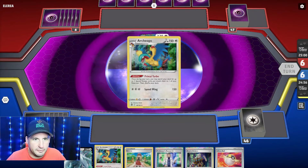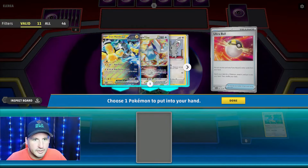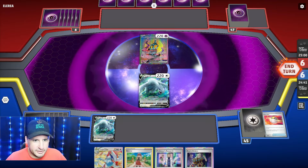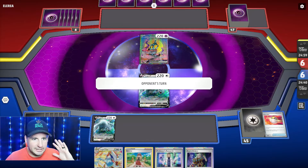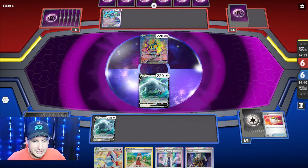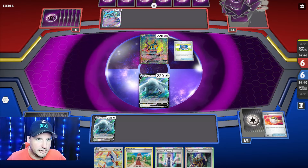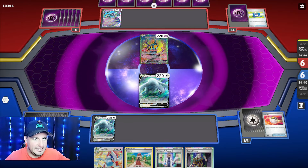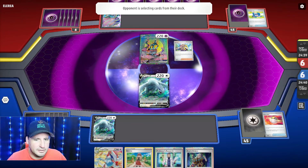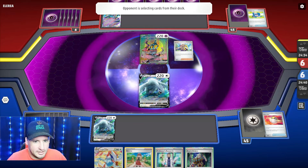Alright, we're going against Future Box and we go first - easy. We're going to get that down because now even if we get knocked out we have two Lugias. The next thing we're going to do is get down our Archaeops and then either Research or Boss - I guess it depends on what they have. Future Box - I'd rather get two prizes instead of one.